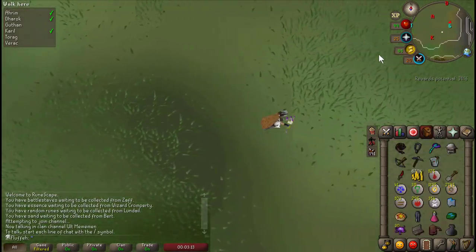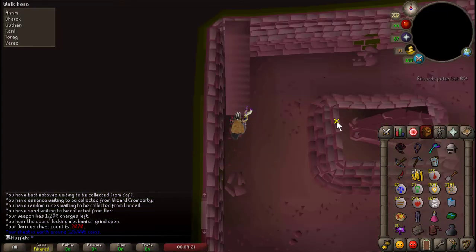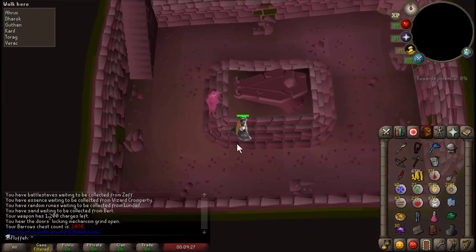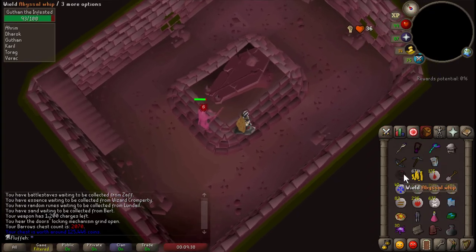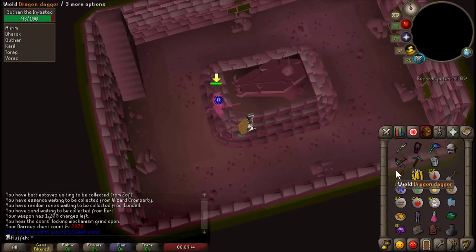Next I'm going to do Guthan's. For the last three melee brothers, since you'll probably be out of prayer by now, I'm going to show you the kiting method right after I show you the flinching spot. It's right here in the southwest corner of his crypt.